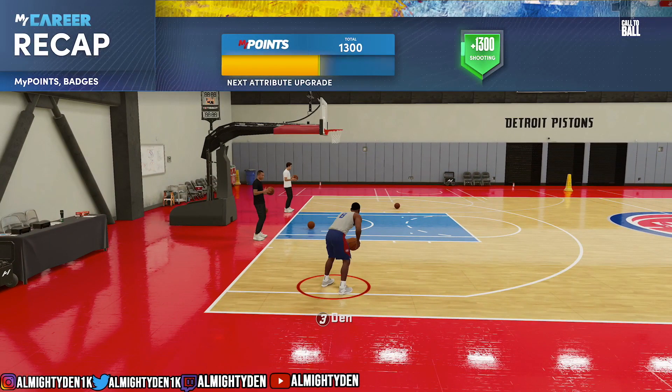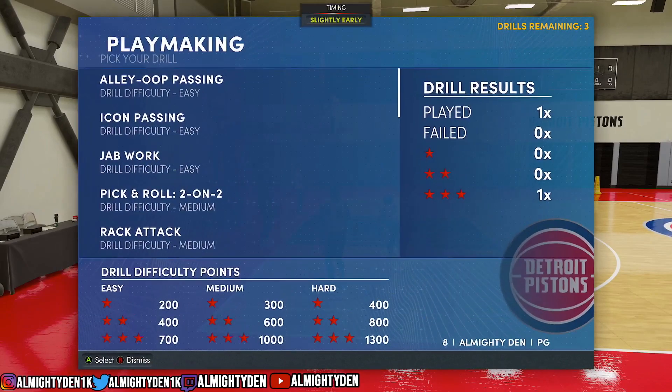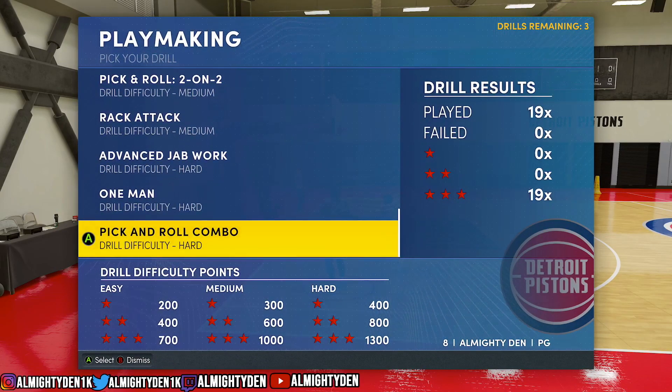Now the playmaking drill — it's also very, very easy. You can see 1300, which goes towards your MyPoints as well, so you're getting MyPoints on top of badge points. Let me go to playmaking and show you this one.